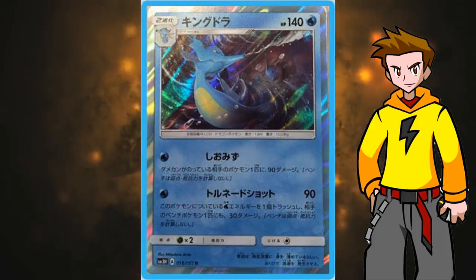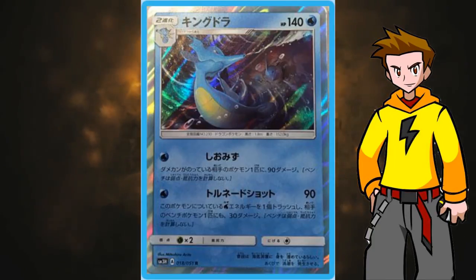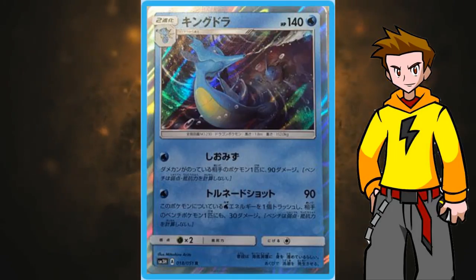Next up, Kingdra. It only needs one energy for both attacks. The first, Brine: choose one of your opponent's Pokemon with damage counters and deal 90 damage to it. The second, Tornado Shot: 90 damage, discard a Water energy attached to Kingdra, and deal 30 damage to one of your opponent's benched Pokemon. A lot of synergy with Choice Band. The weakness to Grass is kind of a problem though — a lot of Grass being played right now: Vespiquen, Tapu Bulu, Lurantis.